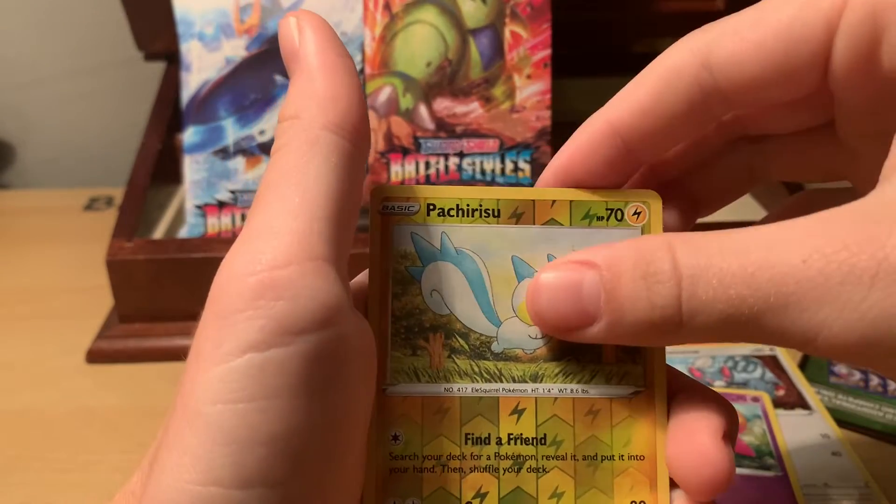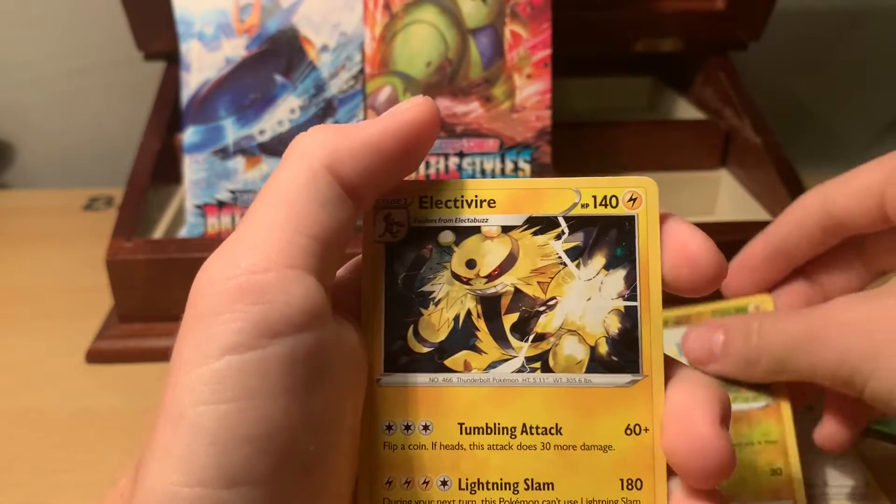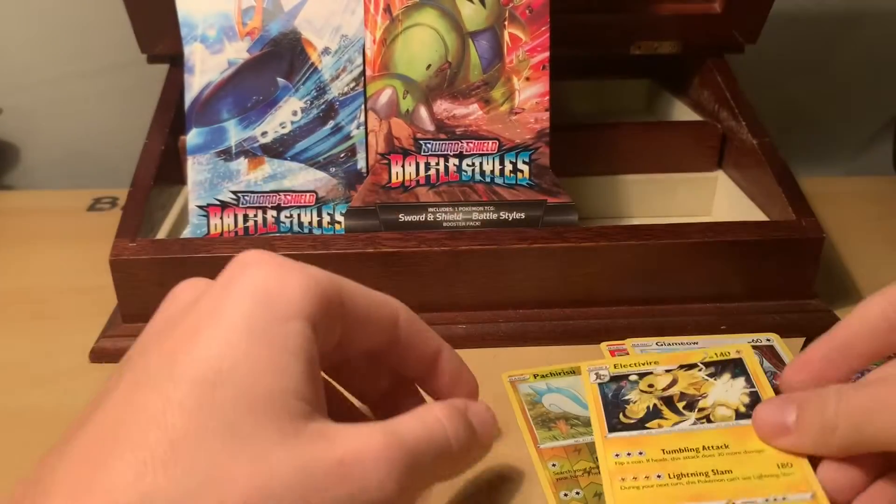We got a Passimian, and this is the last one right here — we got an Electivire with Lightning Slam, so that's pretty good. Let's go ahead and get into the next pack.